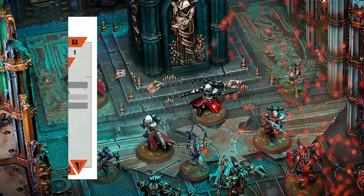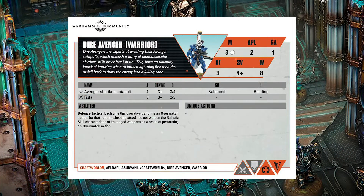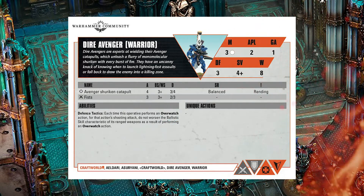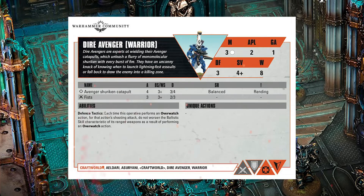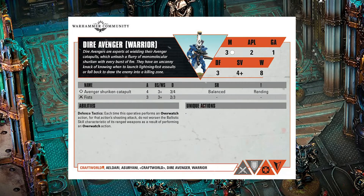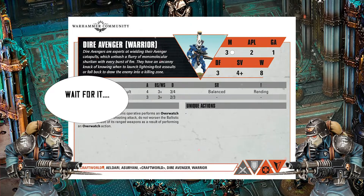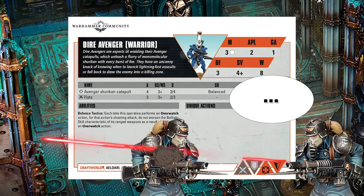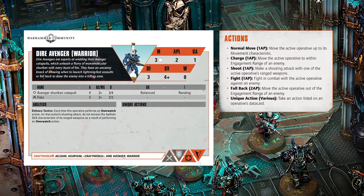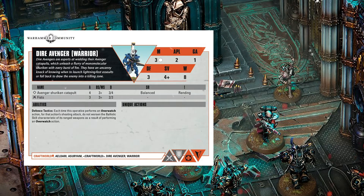This point is compounded when we look at the Dire Avenger. Looking at their abilities, there's nothing in unique actions, but in the abilities section there is a thing called Defensive Tactics. It states each time this operative performs an overwatch action — that's another action not previously mentioned, meaning there's probably another list of actions. Overwatch doesn't seem to imply mission-specific; it's pretty easy to guess what overwatch is, it's kind of baked into 40k. Someone declares a charge, you can overwatch. In the most recent Kill Team edition that was one of the options when someone declared a charge. It's just not part of the action list we've been given so far, implying there is a separate list with even more actions that aren't considered unique actions. Again, the unique actions section on this data slate is still blank.